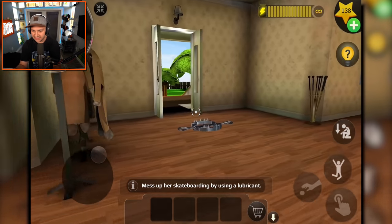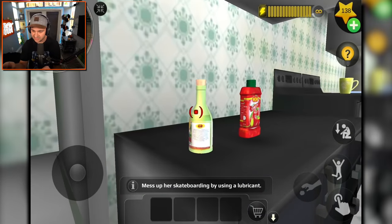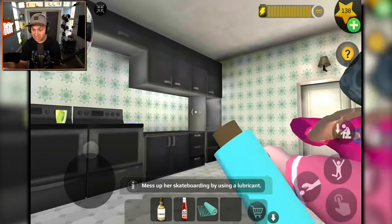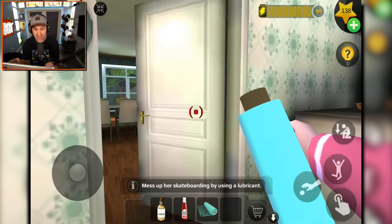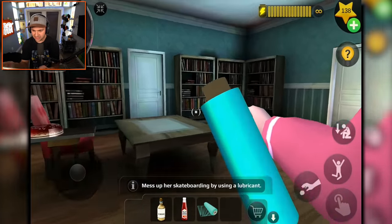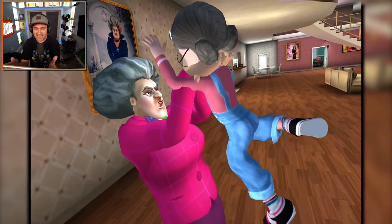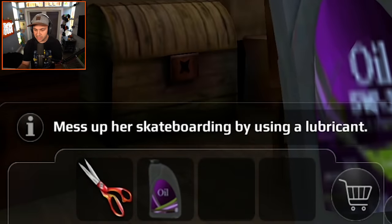Mess up her skateboarding by using a lubricant - so I need oil or something to make it slippery. Let's go to the shed. I don't think gasoline, vinegar, or tomato sauce will work. This is saran wrap - I think this might actually be something we need. The hint says: motor oil. Where am I gonna find motor oil? It's in the basement. Now I feel real dumb. I got caught but I can watch an ad - motor oil, of course.